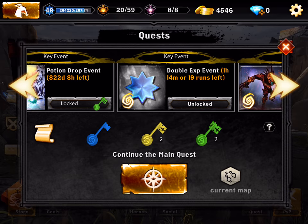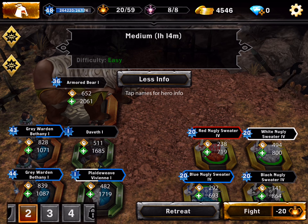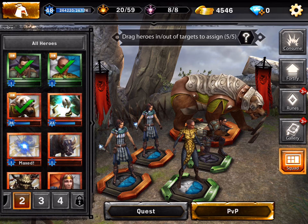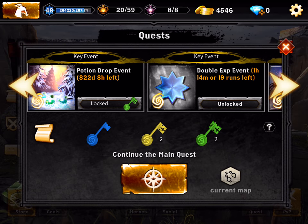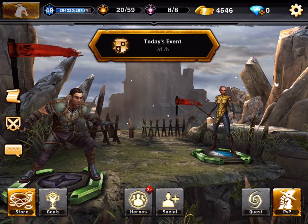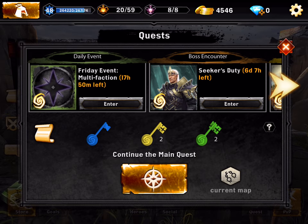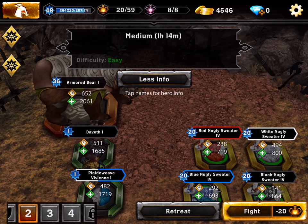Let's do an XP run with double XP event to get our legendaries up — they're gonna go to level 7. Maybe we can kill them without the other units so we can level them up faster. Let's get the two Bethanies out. We need a tank, so let's go to the hero bucket and get this large creature out. Let's go to the quest, thank you for the double XP — let's enter and see the animation of these two.